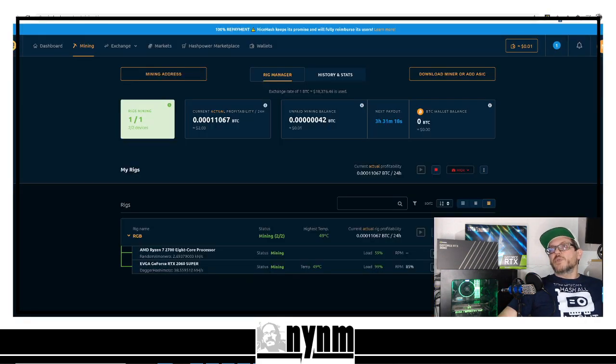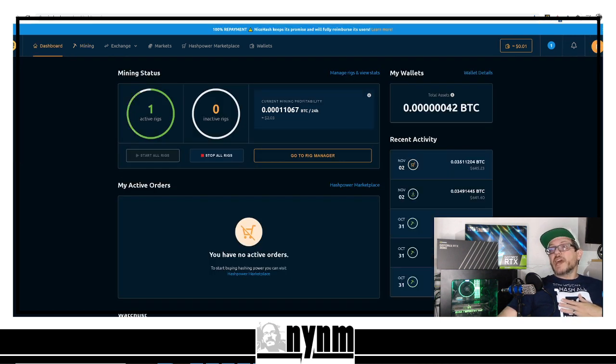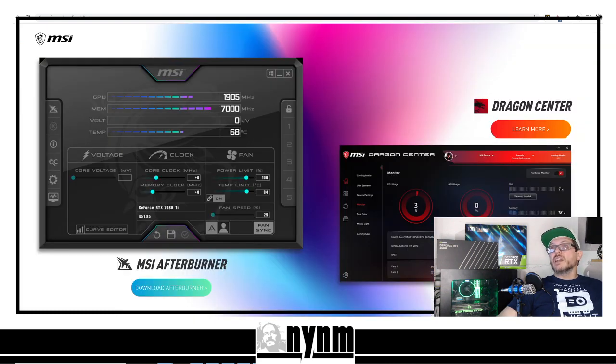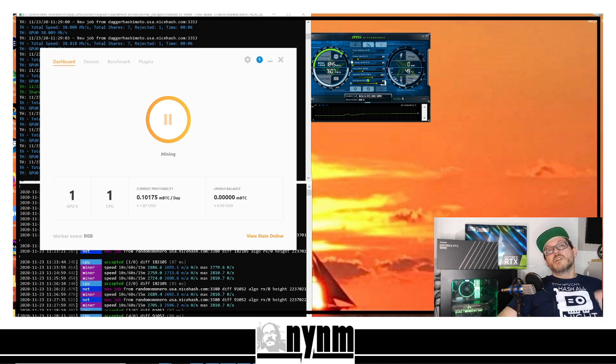This is GPU and CPU mining through NiceHash — we're renting our hash power and being paid in Bitcoin. Eventually on your dashboard you'll earn enough Bitcoin to withdraw it into your wallet; that's covered in another video. You might need to adjust firewall and antivirus security settings to run these programs, but as you can see, we are earning Bitcoin. Links to NiceHash and MSI Afterburner are in the description down below.